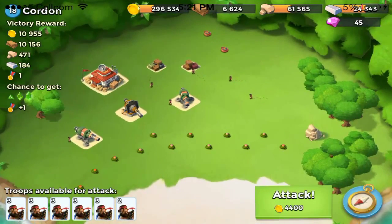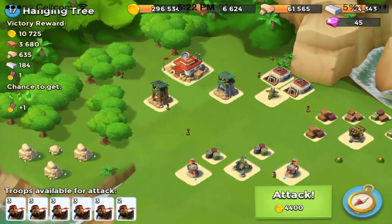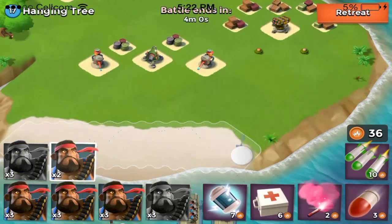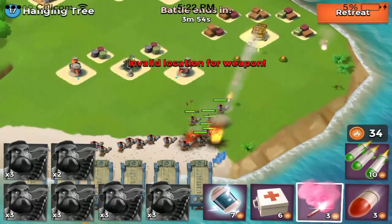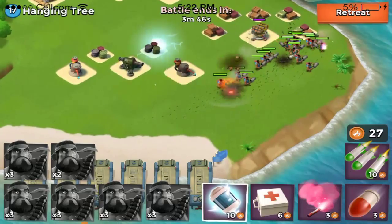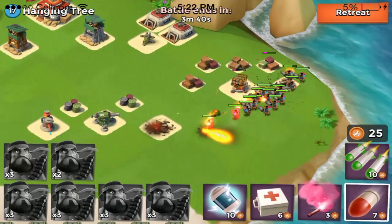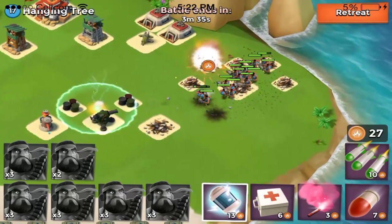I'm going to show you a couple of attacks using all heavies, but this is definitely not a good strategy if you're looking to actually raid bases and win. Using heavies is great, just not using all heavies. You usually want to use like two or three landing crafts of heavies, and then the other ones you want to have zookas or riflemen. Basically you want to drop your heavies first and have all the splash damage — rifle towers, sniper towers — attack the heavies and eat up all the damage so it doesn't kill your other troops.